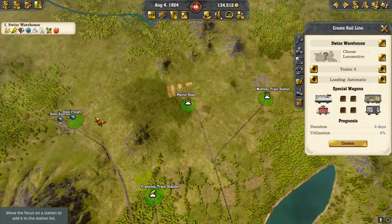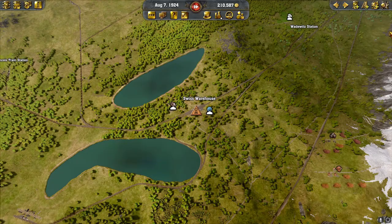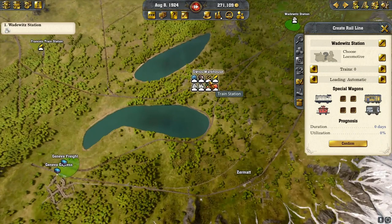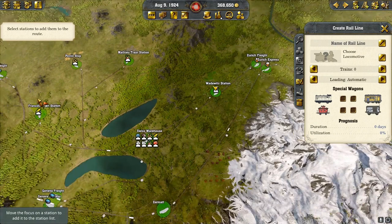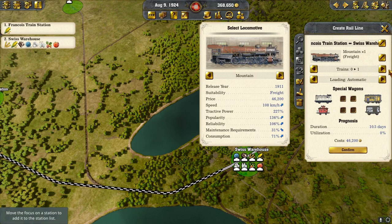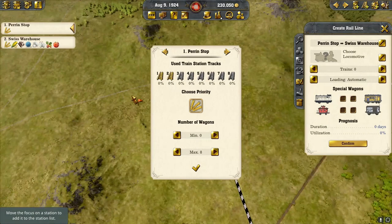Now we've got to start bringing stuff in. We're bringing in our sugar to our warehouse — two trains for now. Then we'll put our corn coming into our warehouse — let's put three trains on that. Then we can do our wheat coming into our warehouse — let's also put three on that one, it's a little bit further away.